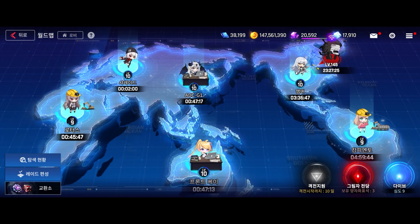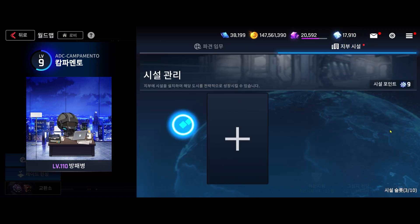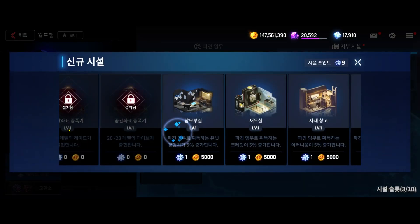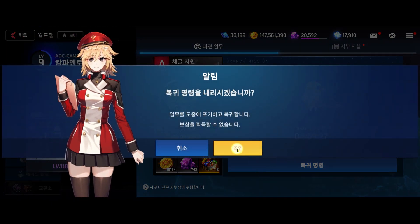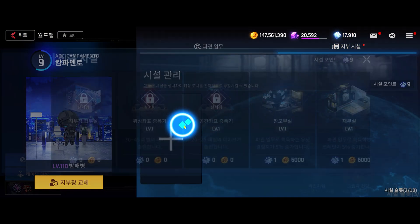Hey everyone, this is Jake and today I'm going to be bringing you guys another video of Counter Side. This time we are going to be talking about the world map and branch facilities — what kind of facility you should be building within your branches, because they are quite important and they do give different effects. They can affect your play style as well as the overall reward you'll be getting when you finish those branch missions.